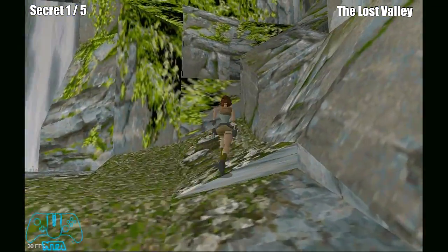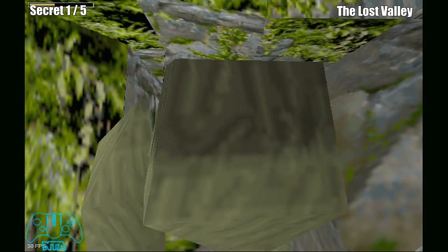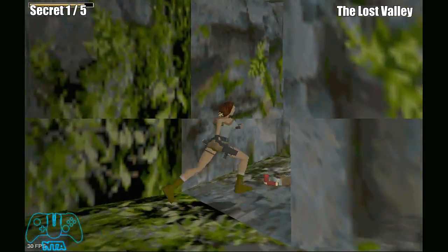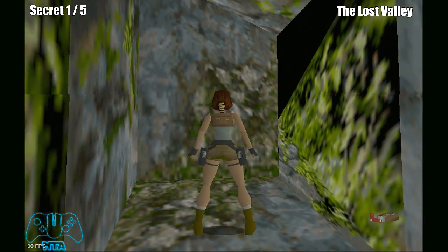The first secret we're going to find is right next to the waterfall. Climb up this little ledge or slope. Damn T-Rex made me waste a large medpack. But then you'll find that there's some shotgun ammo just tucked around a corner.